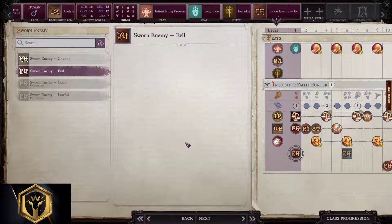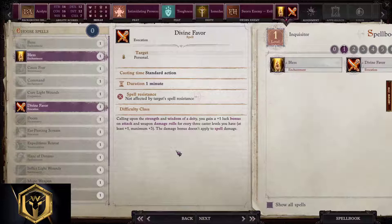Sworn Enemy: it depends on your deity. Since we took Yamadea, we're going to target our sworn enemy to be evil or chaotic — it doesn't really matter, pick what you like. For spells, Bless and Divine Favor are my favorite options here; they're way too great to skip.